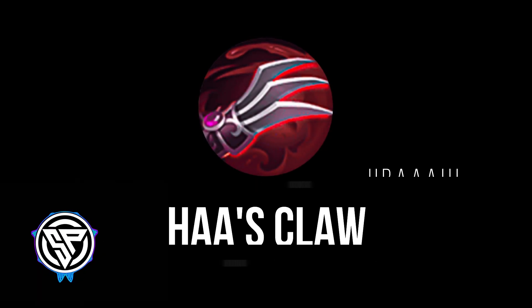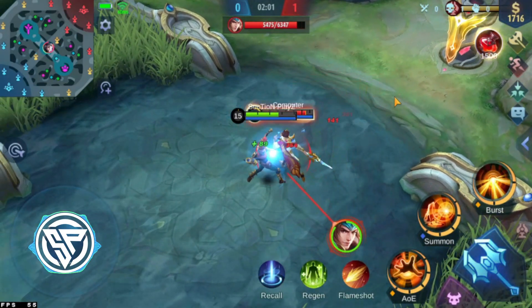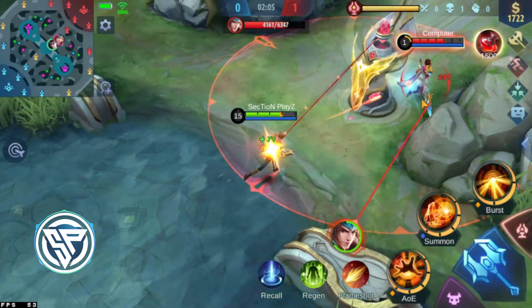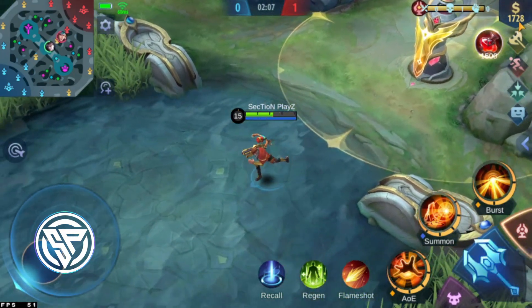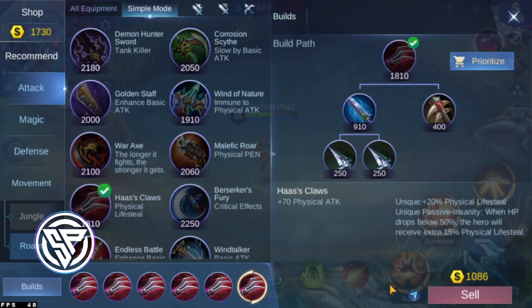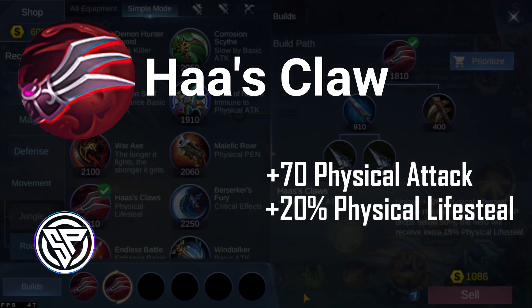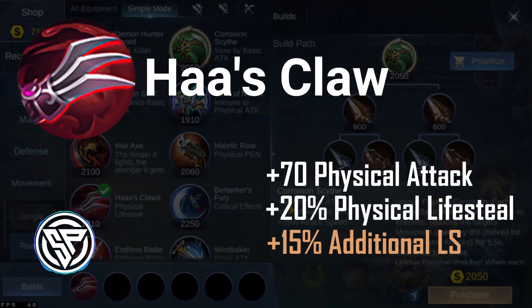And finally, we have the Haas Claw, best for physical lifesteal ability. The main purpose is physical lifesteal. If your health drops below 50%, you gain an extra 15% physical lifesteal. Best suited for marksmen and fighters who depend on basic attacks. It comes with plus 70 physical attack, plus 20% physical lifesteal, and an additional 15% lifesteal when low on health.